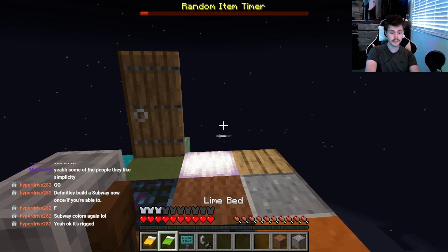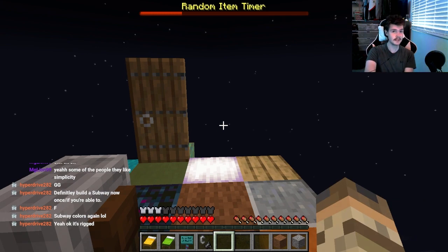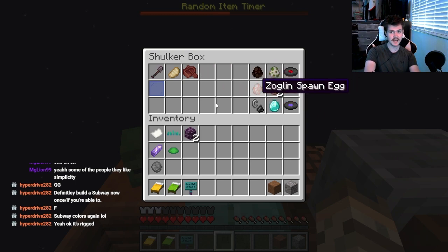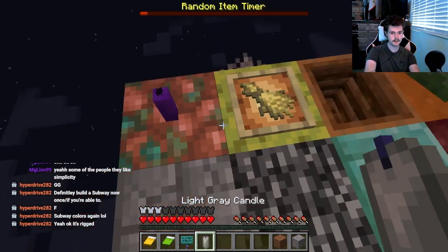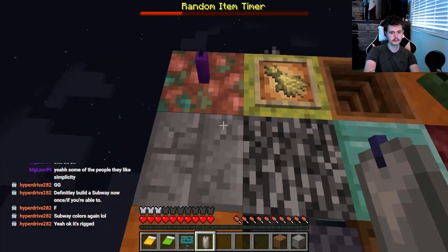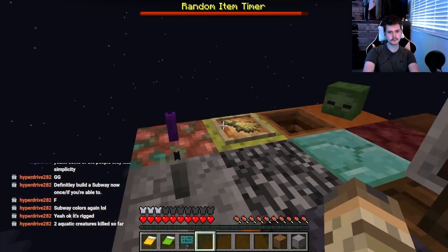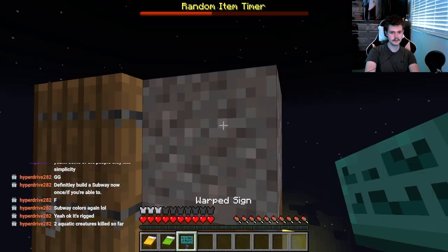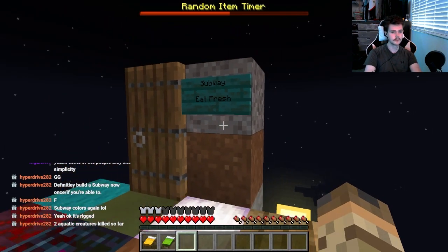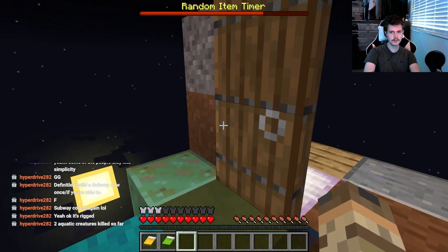We got flint and steel - this is important because I'm hoping to get to the nether at some point, and now we've got our fire starter so we're definitely keeping these. Another candle - you can't stack them, so this will be the candle corner I guess. We've got the tadpole memorial, the candle corner, and now we get to name it Subway - bam! We're starting to build our house, we're doing good.